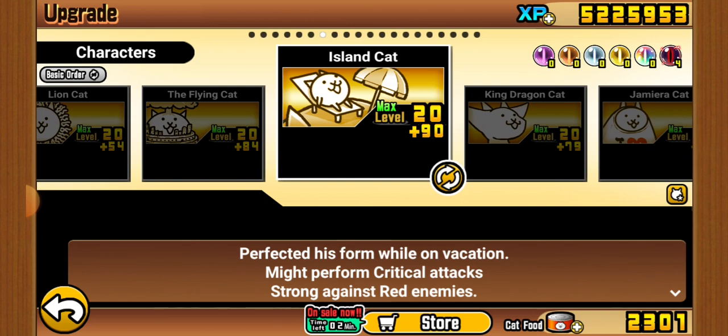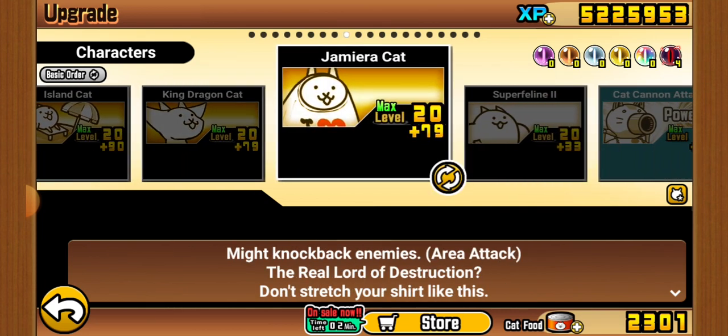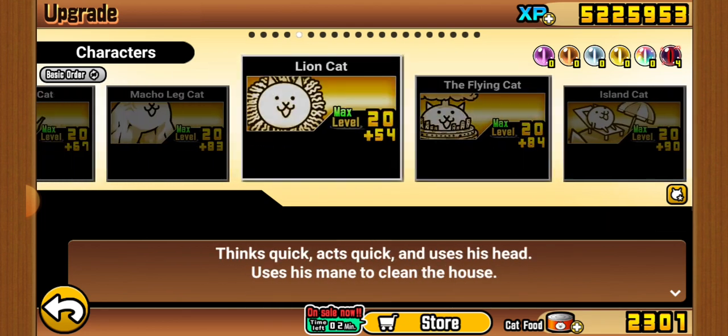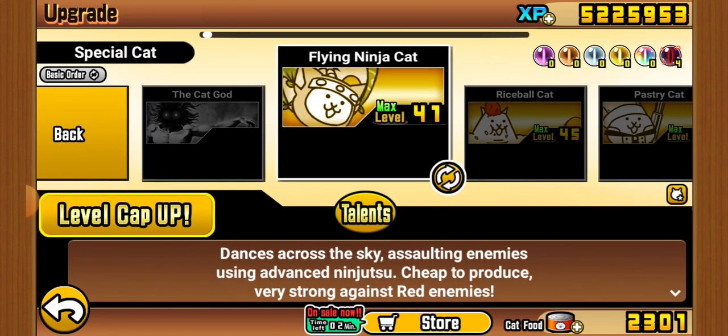Island is maxed out and pretty good. Dragon is quite good. Jameera is okay. Super Feline is pretty good. Now we're going to move on to Special Cats. Ninja Cat is pretty good — it's good in the early game but not so much anymore.